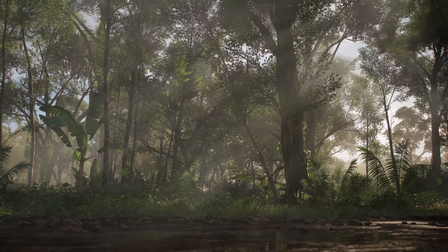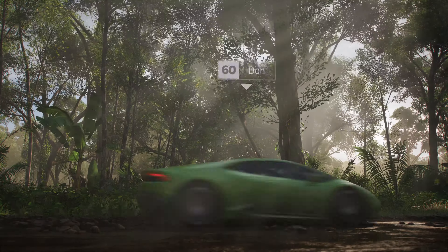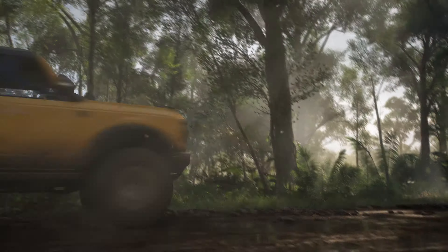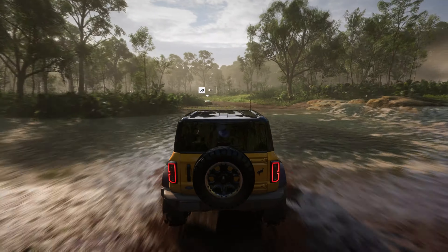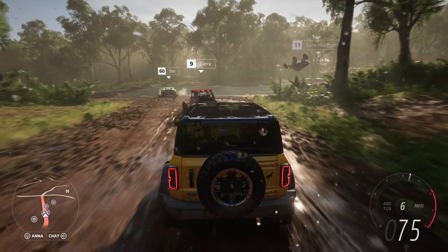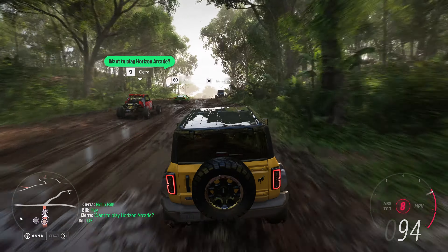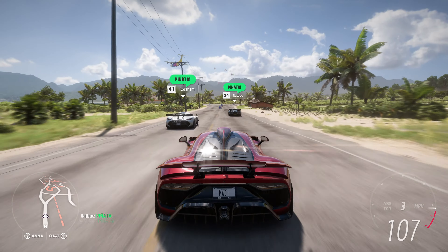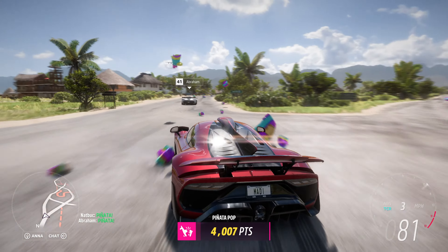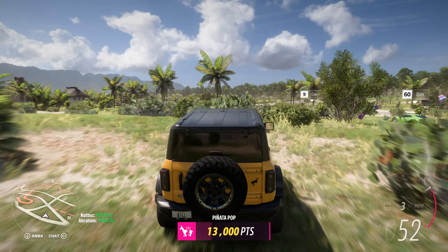We'll now head deep into the rainforest and rejoin Bill and the rest of our players. Here we see our new volumetric lighting system, filling the scene with god rays as the sunlight dapples through the dense rainforest. A Horizon arcade minigame is about to start. Forza Link knows that Bill loves minigames, so it intelligently prompts Sierra to invite Bill. Bill accepts, and they're seamlessly linked together with their GPS route set. With that Horizon arcade minigame starting soon, all of our players are coming together. This minigame is called Piñata Pop, signalled by the Horizon cargo plane dropping a payload of piñatas.